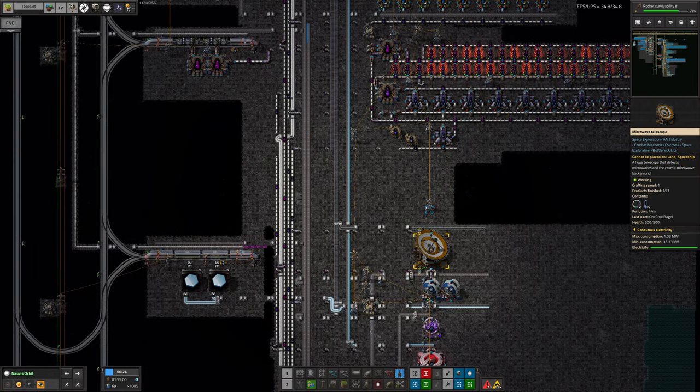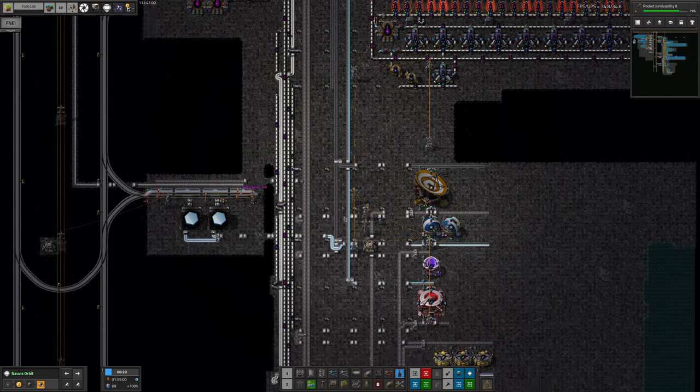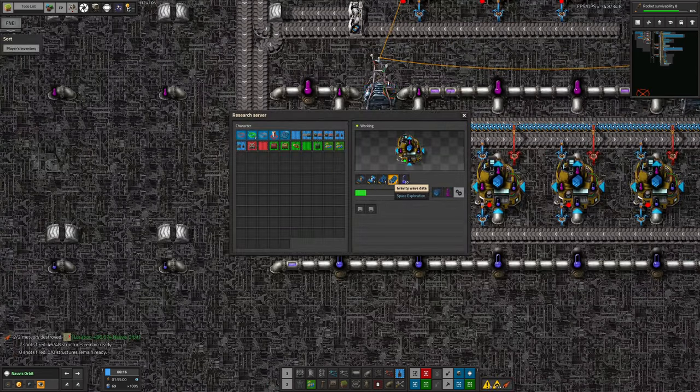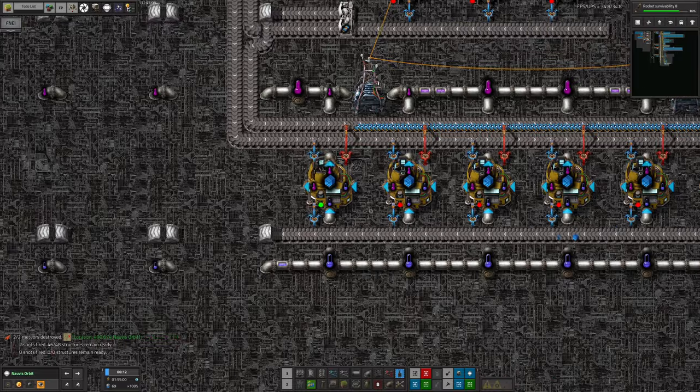So, making Astro Science 2. This is the next big development. We're starting to make the Astro 2 packs and they're actually not too difficult. Down here you can see we've got the research servers which are happily taking in the microwave, x-ray, gravitational lensing and gravity wave data packs and some coolant as well. They seem to be quite happily making the packs.